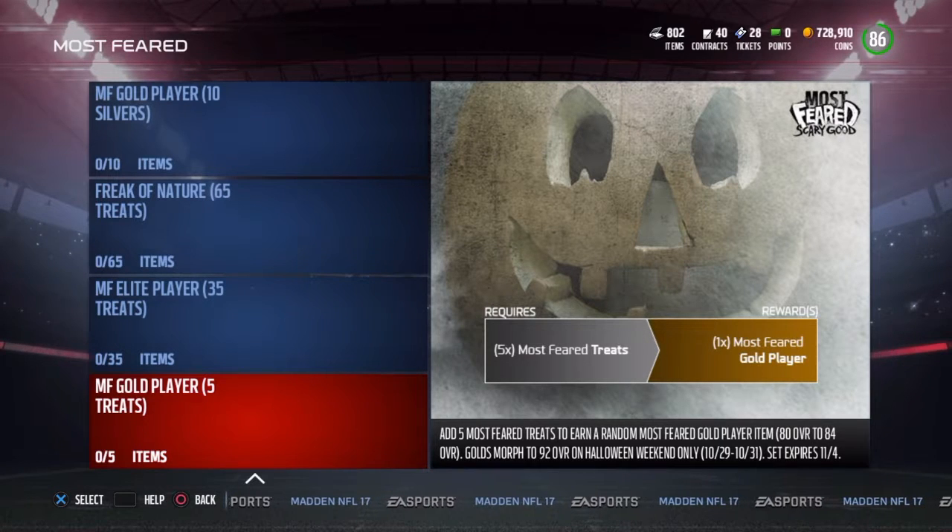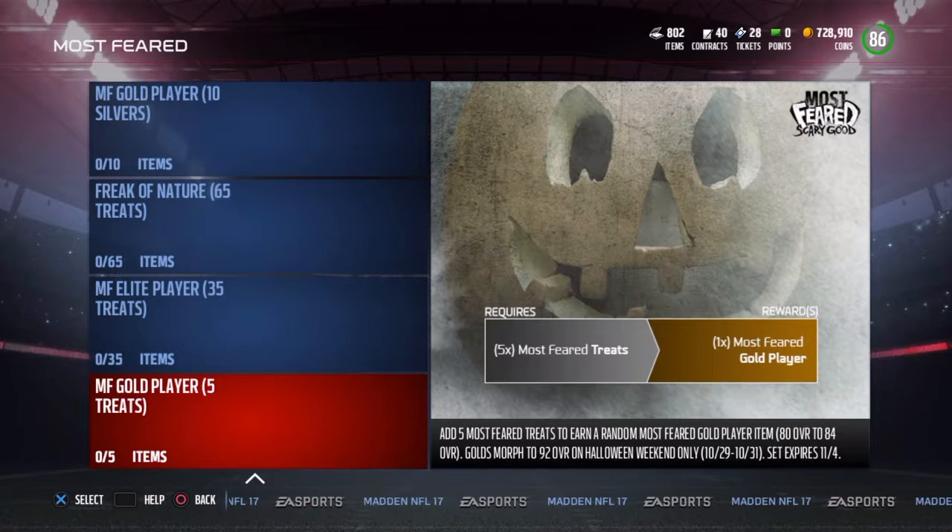DeAndre Hopkins, Pat Pete, and Cam Chancellor all go up to 97s. And the master card — the Briner Lacquer, which you guys probably already know — he goes up to a 99, so I just wanted to let you guys know that.